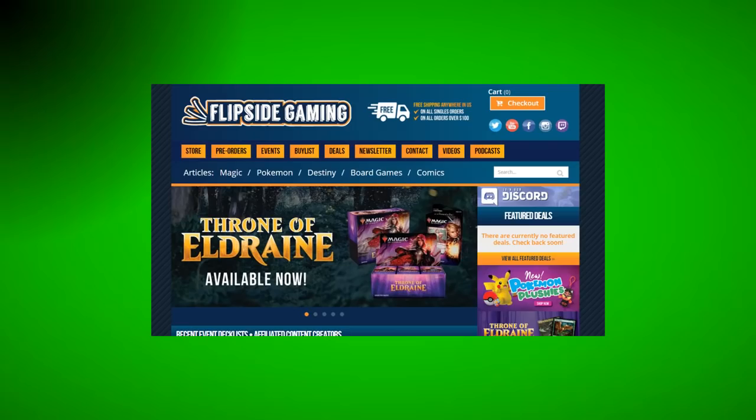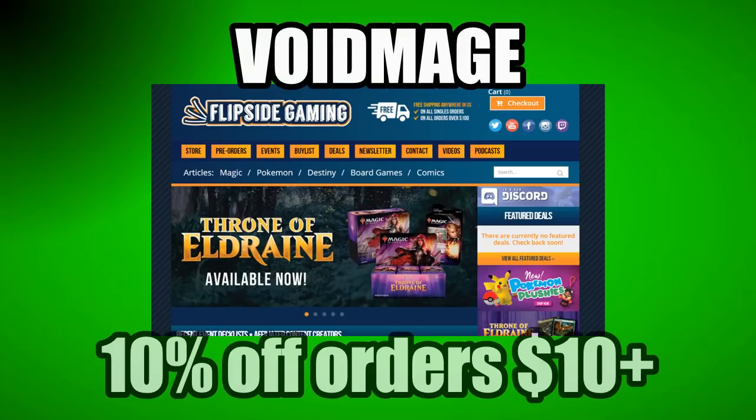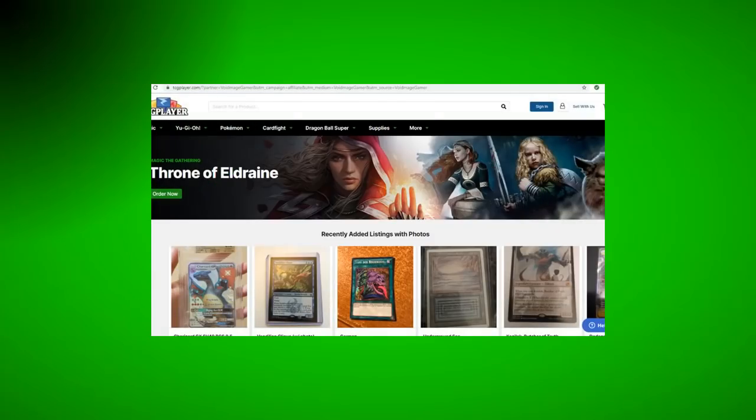If you want to help out and support the channel, there are a few things you can do. Go check out Flipside Gaming and use the promo code VOIDMAGE in all caps. This will get you 10% off all orders $10 or more. And if you go shopping on TCGplayer.com, go use my affiliate link in the description below, and all purchases you make will go towards helping the channel.